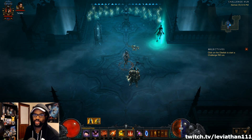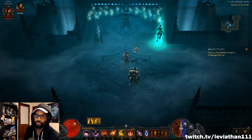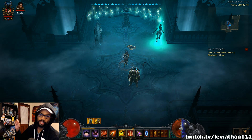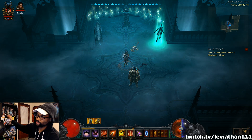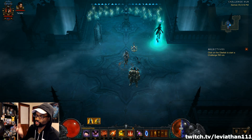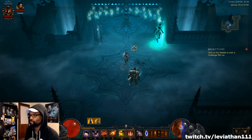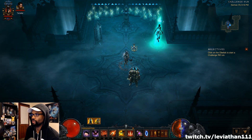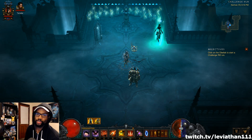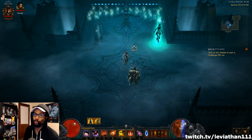They've actually boosted the challenge rift cash to give you more death's breath this time, and one of the best things you'll be able to do is level up your Haedrig's blacksmith all the way to the top, and then craft a level 70 weapon. You can cube the power from it, go get your nice cube, and have that power while you're leveling.